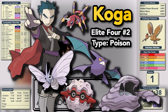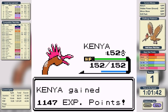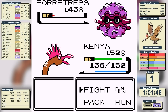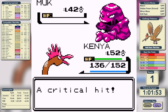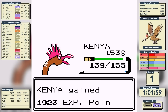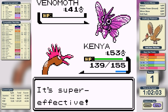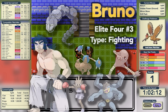Koga is a Poison-type specialist who leads with Ariados — fortunately part Bug-type, so we knock it out in one. He sends out Forretress, and it's three shots with Drill Peck. We got very lucky that Forretress didn't explode. Then we Drill Peck Muk down in one critical hit. We grow to level 53 as Crobat comes out — Return takes care of it in one shot. His final Pokemon Venomoth is also weak to Flying-type moves, so we knock it out in one and move on to Bruno.